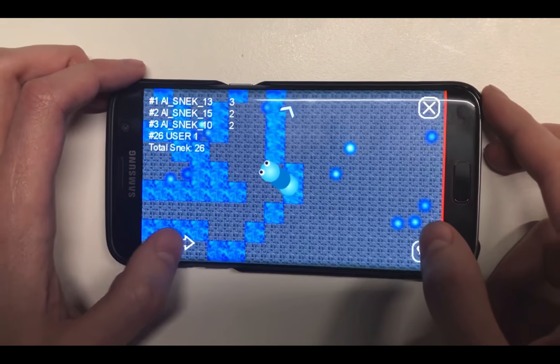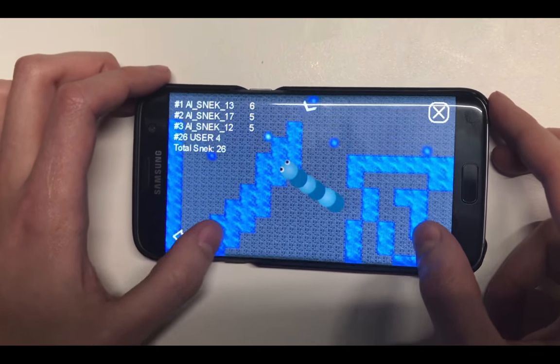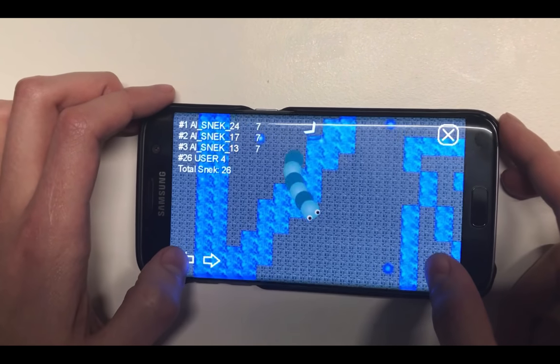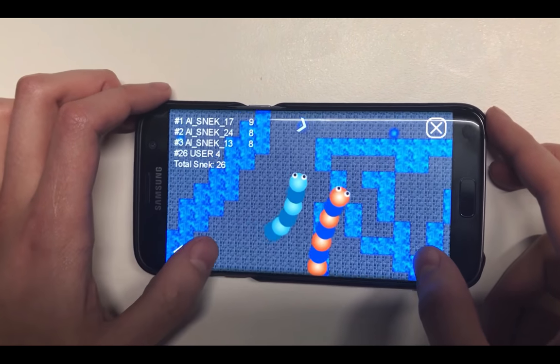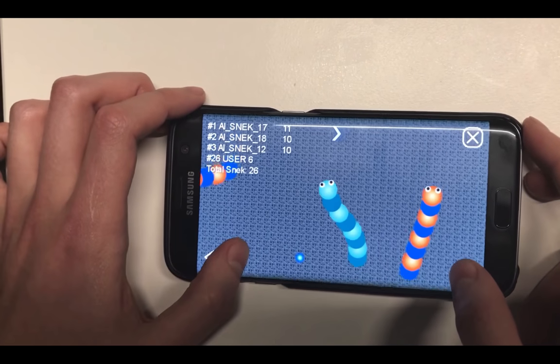Our AI opponents have several features that guide them. They try to avoid walls and other snakes as well. At the same time, they're trying to capture the food that they see. But if you come too close to them, they also try to cut you off.